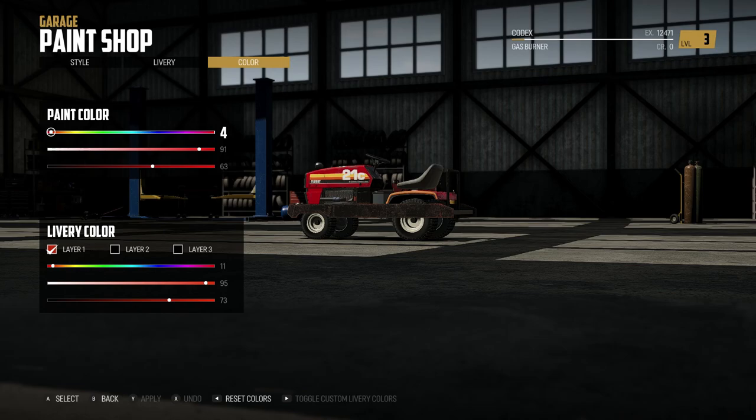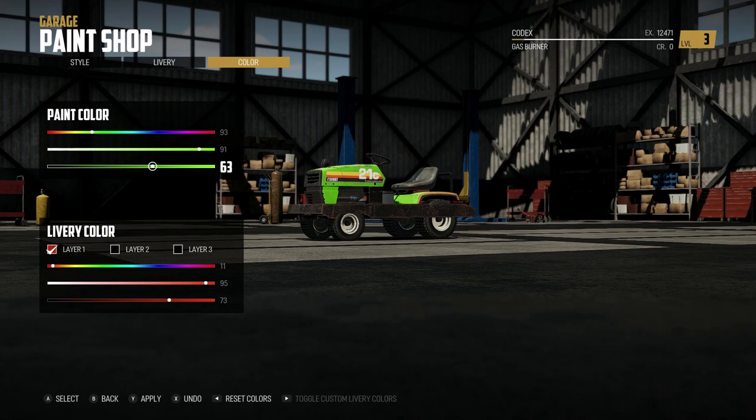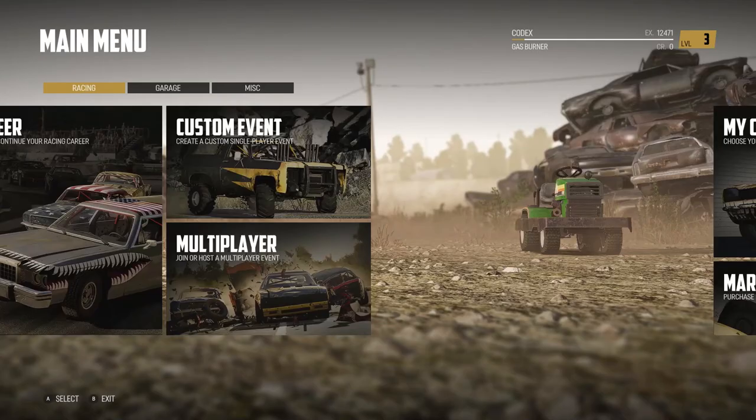You can also choose the custom paint — that's really neat! I'm thinking we're gonna go with maybe a nice dark forest green. Oh, that looks bad to the bone! Okay guys!